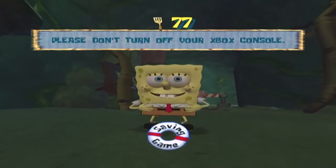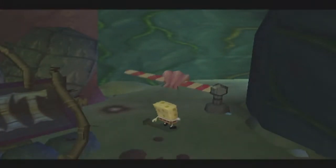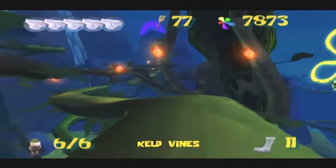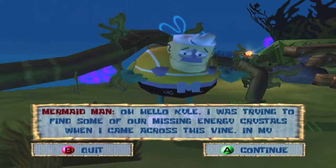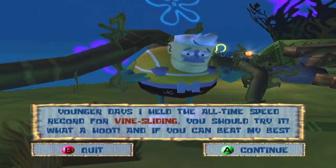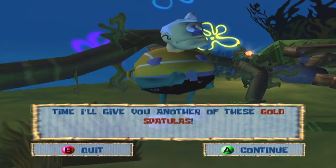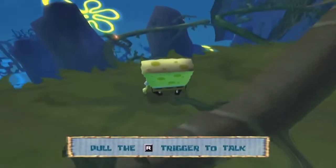We're not done with the kelp forest just yet — there's still one more challenge to get through, and it may just be the hardest thing in the entire game. Mermaid Man appears and mentions he was trying to find energy crystals when he came across this vine. In his younger days he held the all-time speed record for vine sliding, and he challenges you to beat his best time for a golden spatula.